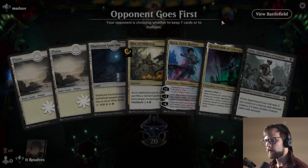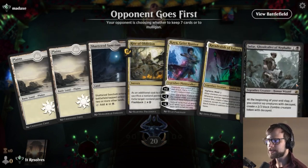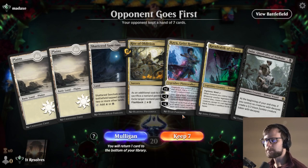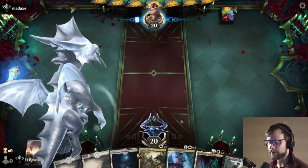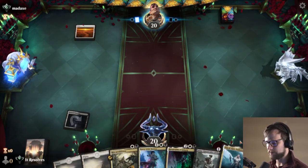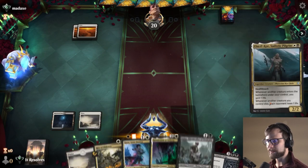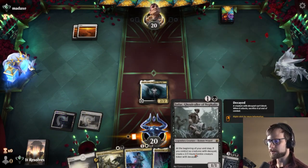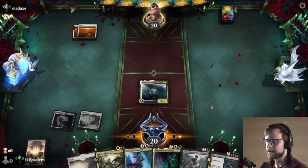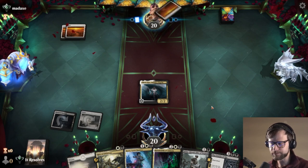All right, here we are for game number one. I think this is a reasonable enough keep — we've got a nice two into three into four curve. We only need one more land and we've got the Rite of Oblivion. Keeping in mind, red is really only in the deck for Jaxus, which means you don't really have to push it and try to get red mana early. I actually think we go for the Sadistic Pilgrim here versus the Jadar. It's a bit more of the greedy play, but if we can get Jadar down on top of Sadistic Pilgrim, we start to gain a lot of extra value.